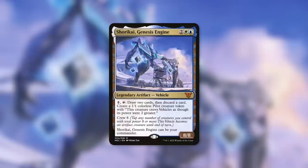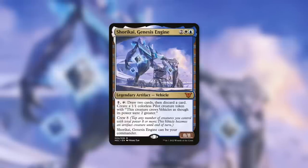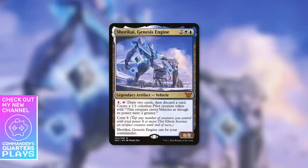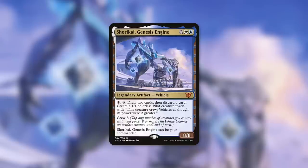This commander can provide you a lot of card advantage and card selection — draw two, discard one — and it can be a token generating machine. There are plenty of ways to get the most out of this commander: to make a massive army in absolutely no time, to dig through our deck, to take advantage of drawing and discarding cards, and to smack our opponents with this giant mech robot.